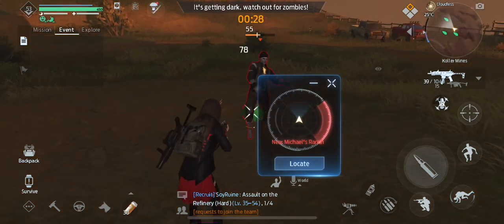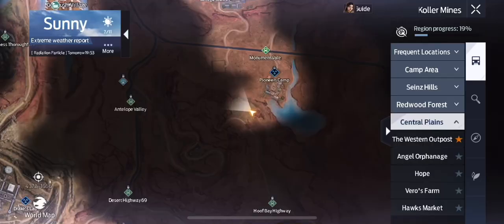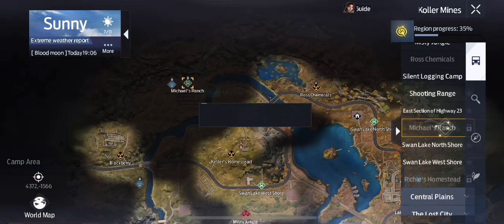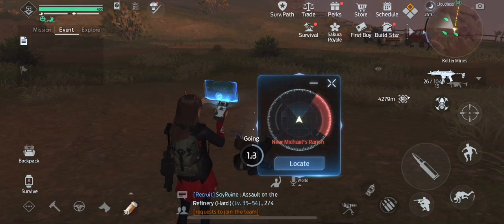This one says near Michael's Ranch. So go ahead and open your map and then scroll down to whatever location you get. I don't have that one unlocked either.